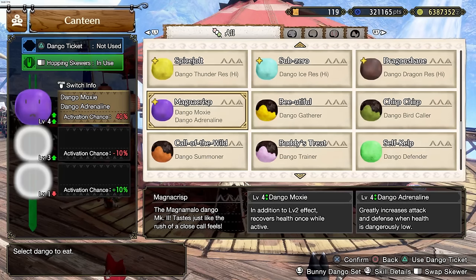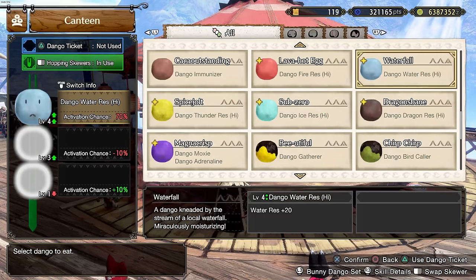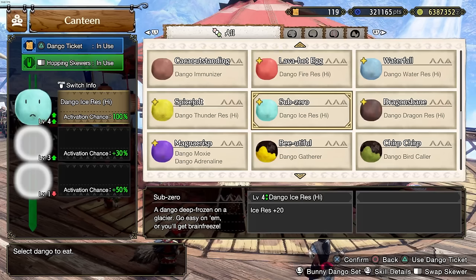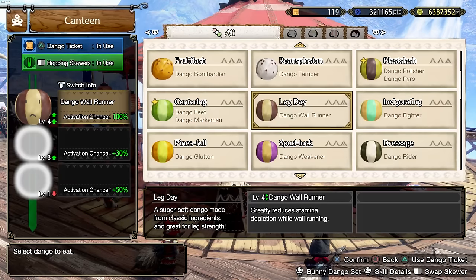Dango Moxie basically prevents you from dying, depending on the level — level one is not guaranteed, but still very useful. There are also specific resistances to the monsters you're fighting: fire resistance, water resistance, dragon resistance, ice resistance — these are all important. Dango Defender is really, really good; it's saved me multiple times. It's a high probability that damage taken will be greatly decreased — just a chance, but when a monster hits you there's a chance it'll deal less damage. If you pop a Dango Ticket, you're going to get it at 100%. If you want to know more about food, I have a food guide explaining how hopping skewers work. But basically: really pay attention to your food buffs. Think about getting something that also increases your survivability, not just damage.